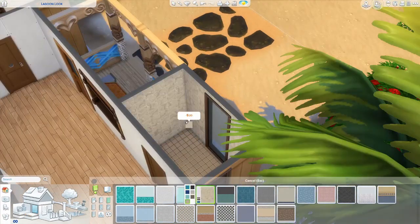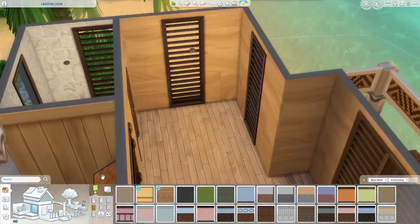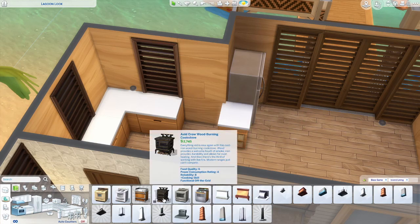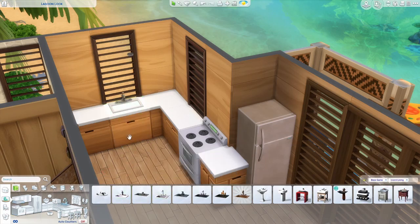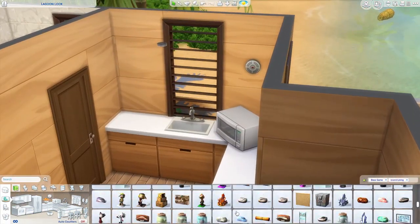I love the flooring and the wallpaper that comes with island living — that wooden sort of tone and texture I really do like. Then I started playing around with clutter for the kitchen, and I surprisingly got away with it, so some of this build does have a tiny bit of clutter, surprisingly for a starter home.